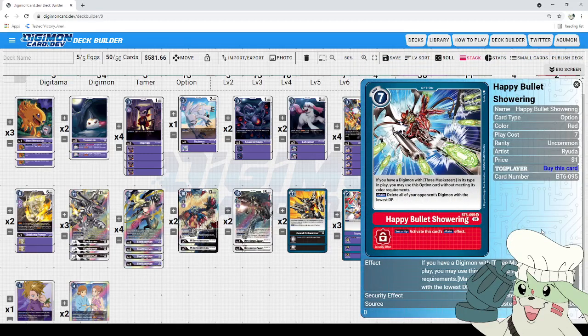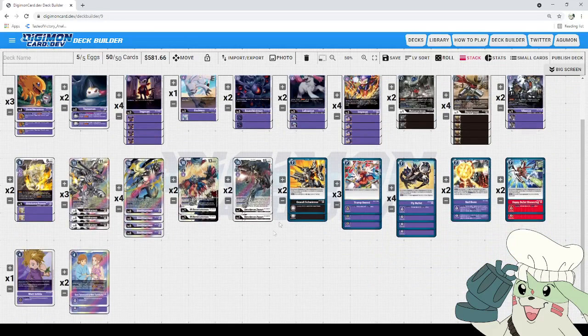Finally, we got Magna Kidmon's option — Happy Bullet Showering. If you have a Digimon with Three Musketeers, same deal with the color requirements. Main: delete all of your opponent's Digimon with the lowest DP. Against Rookie Rush this will mess them up a lot if they've hard-cast a bunch of level-three Digimon. And even if your opponent has two 10-cost Digimon out and that's all they have, they're both technically the lowest, so you can wipe their board. If you don't have a Three Musketeers Digimon out, it's also perfect fodder to trash into security for Bielzamon.